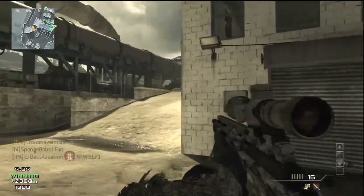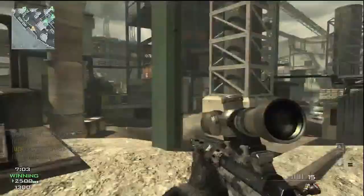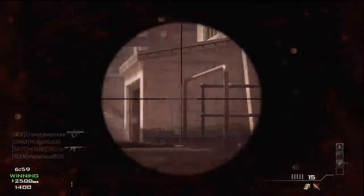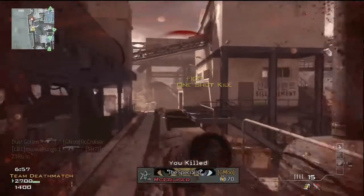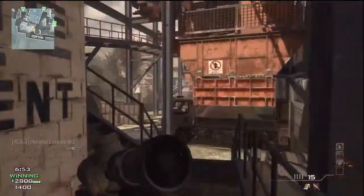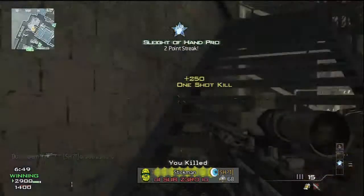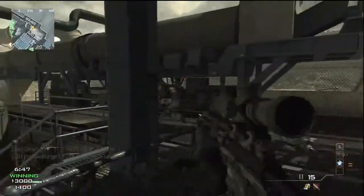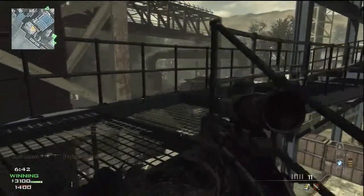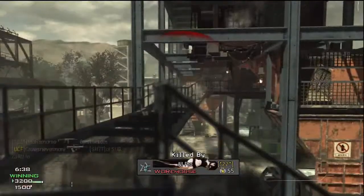Let me talk about my class setup real quick. I don't have any attachments on the MSR yet, but I do have the Proficiency Impact. My secondary is a USP-45 with Extended Mags, and my perk setup is going to be Extreme Conditioning, Quick Draw, and Dead Silence. I'm going to be using the Flash Grenade and the Throwing Knife as my equipment.